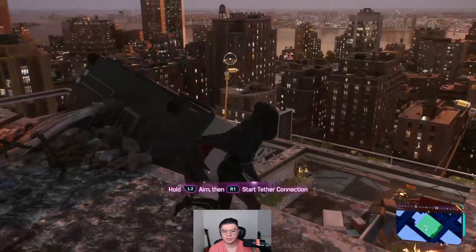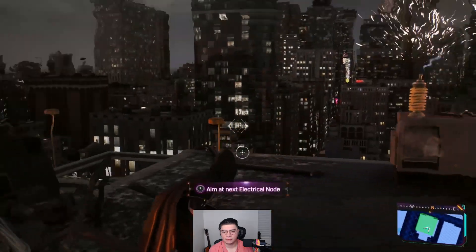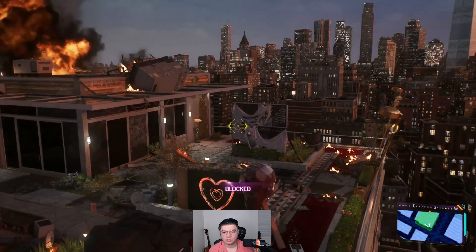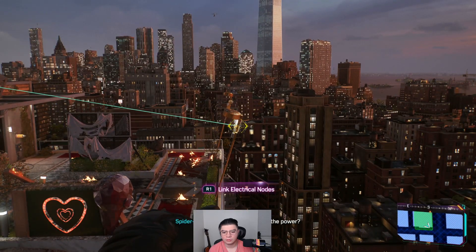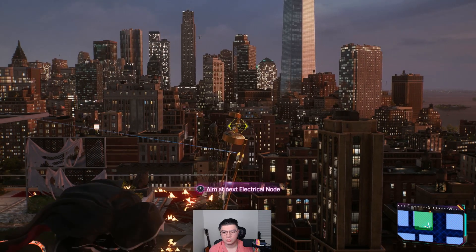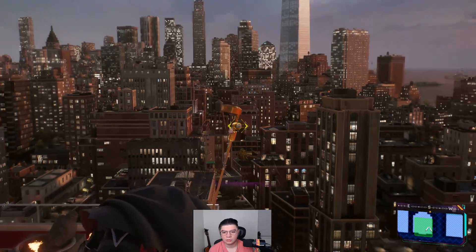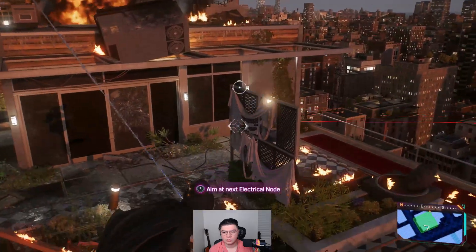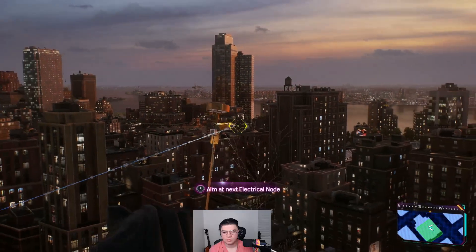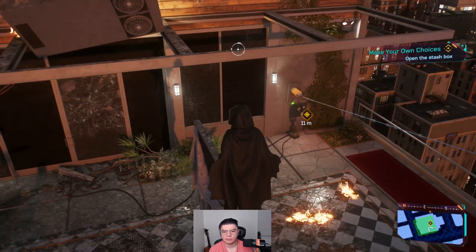Pull the L2, aim, then start the tether connection. Wait, it's up here, right? Pull the L2. Actually, let me be right here. Where's the other one? How do I reconnect the power? This looks right. Nice. Nearly there. Connect right here. Nice. I did it.